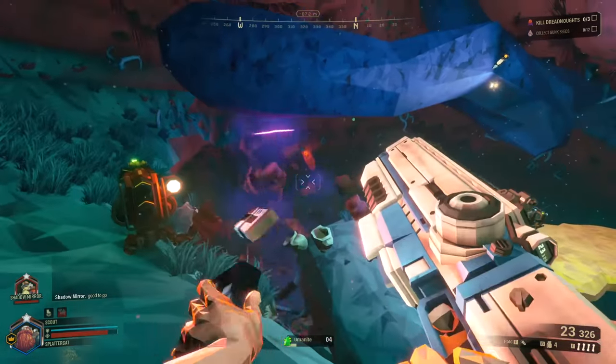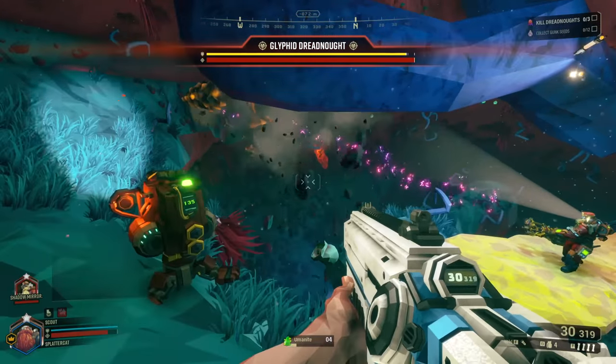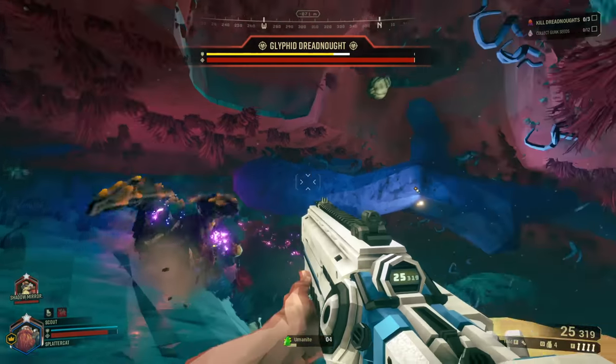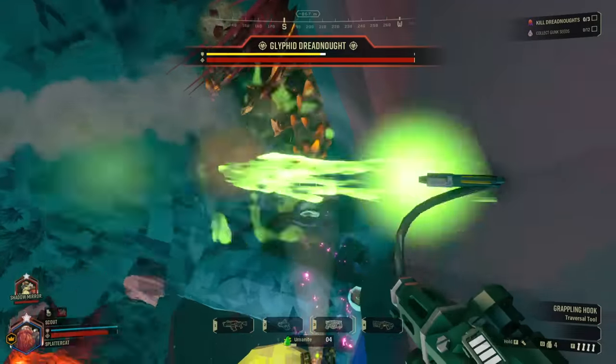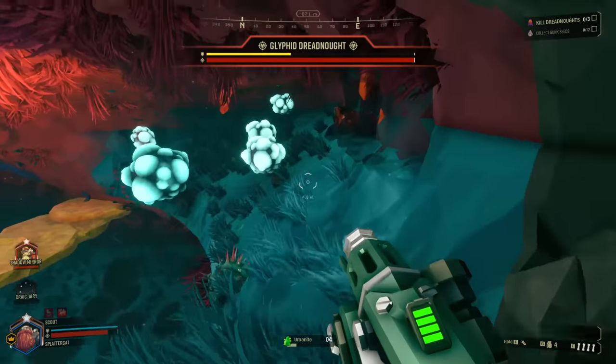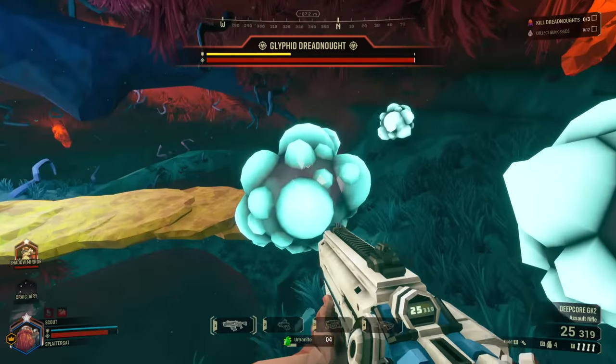Let's break open this bad Betty. We got the Glyphid Dreadnought — you've got to shoot this guy in the butt. That's the secret — his butt is the weak spot. I'm going to go up here and hover boots — I've got to run from this dude, I don't want to get blown up. He's aggroed on me, which means the engineer is going to be doing the vast majority of the hard, heavy lifting right now.